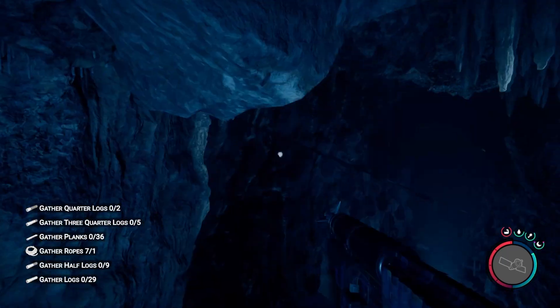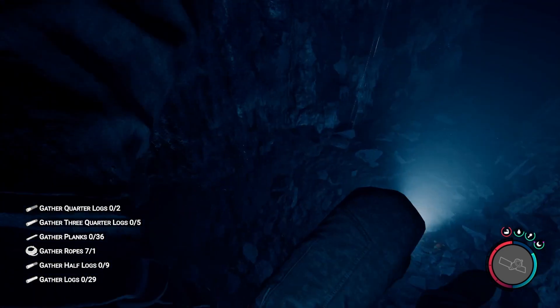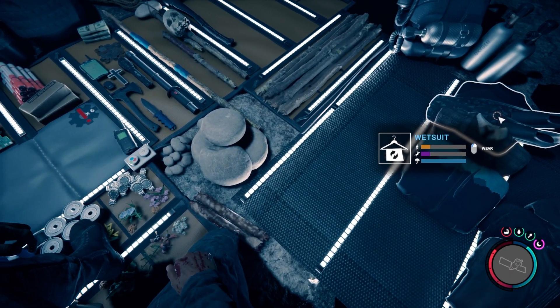The Grapple Gun in Sons of the Forest is one of the most helpful tools that you can find. It not only progresses the plot, but it helps you traverse the island more quickly and allows you to find items like the shovel and the wetsuit.